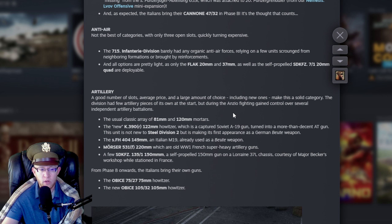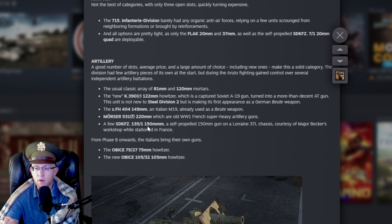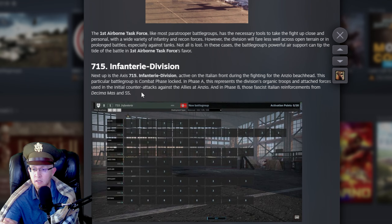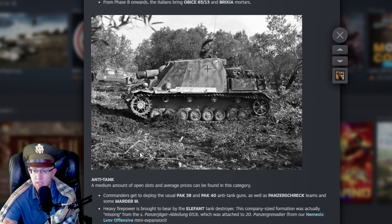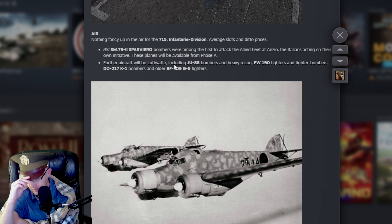Artillery: good number of slots, large amount of choice including new ones. Usual array of 81s and 120s. The new 122mm A19 Soviet gun — a solid artillery piece. 149mm Italian M19. 220mm mortars — big booms. Sd.Kfz. 150mm self-propelled gun under Lorraine chassis. Phase B onward you get the Italian Light Howitzer. This is a good artillery tab. Air: nothing fancy, average slots. You get the Savoia bombers, which are pretty solid. Luftwaffe JU88s, Focke-Wulf 190 — depends on the version, A8s are absolutely fantastic, A6s are meh. DO-217 bombers and BF-109 G6 fighters.